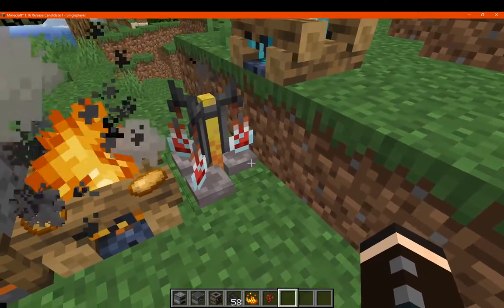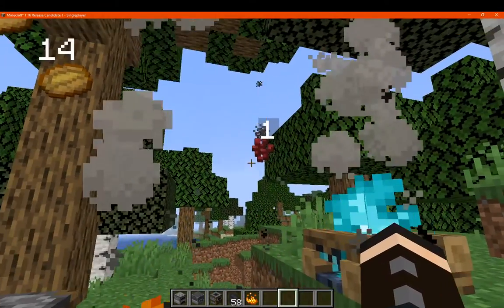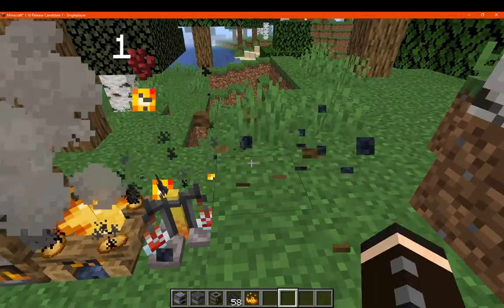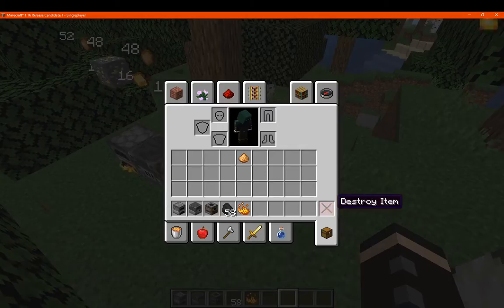For the brewing stand though, I'll just put in a nether wart, and you can see it just hovering above there. And even if it's a single item, you can see it displayed there. So there's that — I'll just get rid of the campfire, and you can see the brewing stand's particles properly.